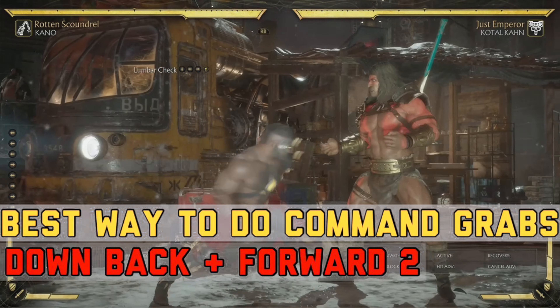Now, how to block mid command grabs. One character with a mid command grab is Koro Khan — you cannot duck his command grab. What you have to do is jump it. You can hop-attack it but it's not worth it since you don't get as much damage. Instead, jump and go into your full combo. When you see Koro Khan's command grab coming, just jump and launch into your full combo.